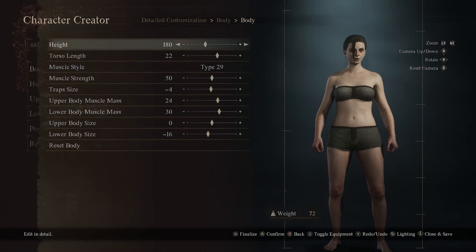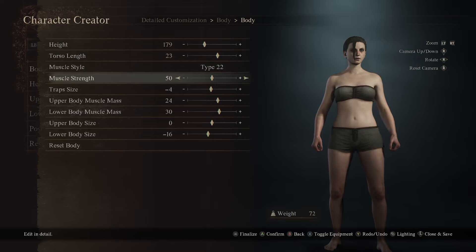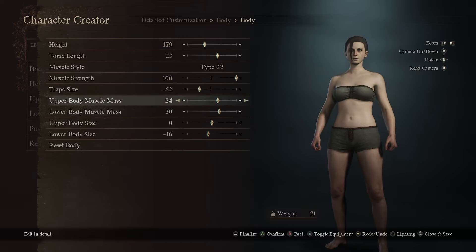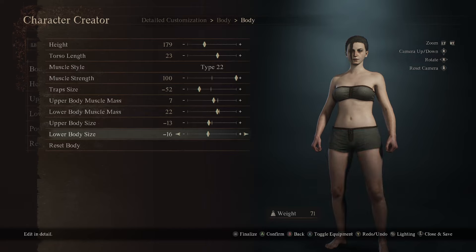Okay, so for the body: torso height is going to be 179, torso length 23, muscle type 22, muscle strength up to 100, trap size negative 52. Upper body muscle mass is going to be down to 7, lower body mass 22, upper body size negative 13, lower body size 7.